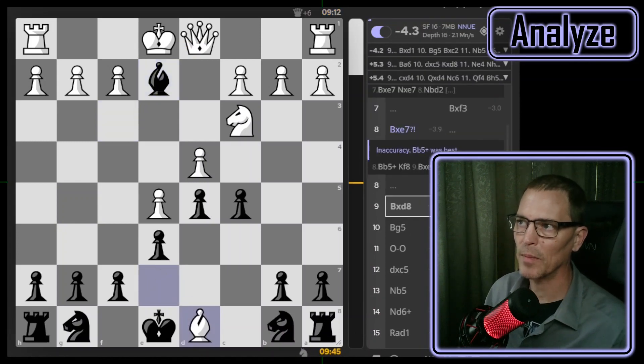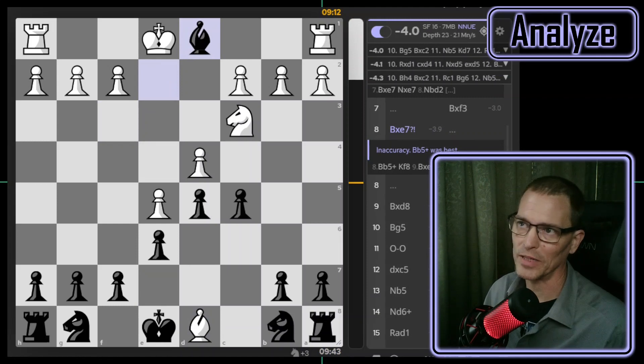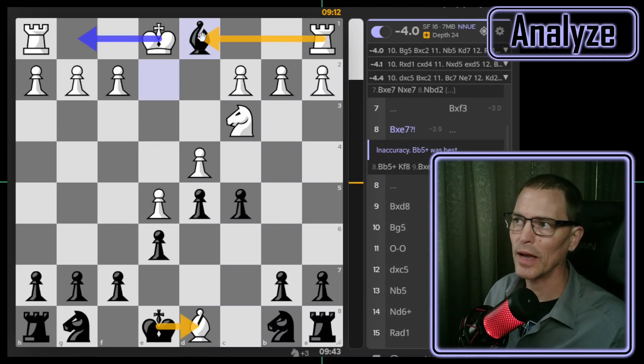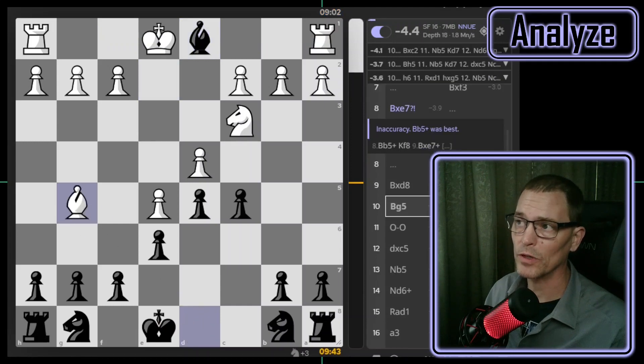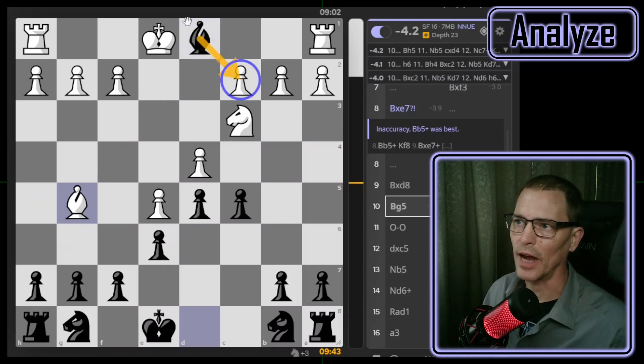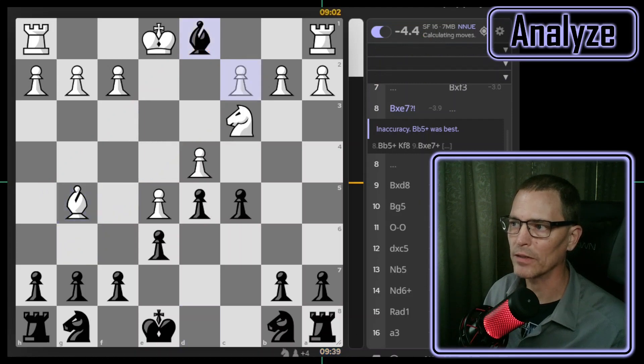Their best move was to take my queen, and my best move was to take their queen. They had the choice of saving their bishop — then I save mine — or taking my bishop, and then I take theirs. One difference is that they could take mine with a rook and still castle, while I would lose castling rights. So I thought they were going to take that bishop, but they actually played their best move, which was to save their bishop, which means I should save mine. Taking the c2 pawn would get me a pawn, and it says h5 is slightly better but not much better, so this was fine.